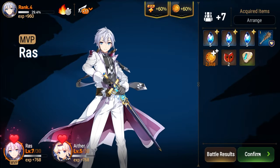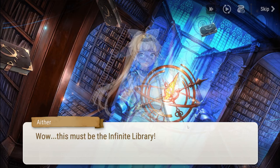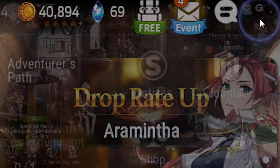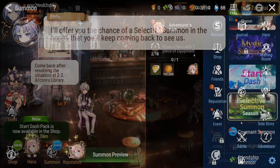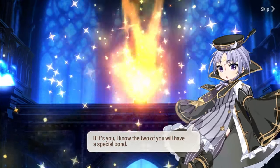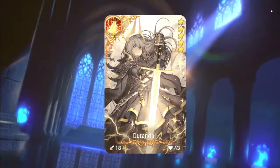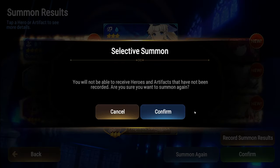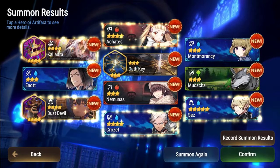Once you've cleared Chapter 1, Stage 4 of Adventure, you will unlock the Selective Summon, located on the game's summon screen, which can be found in the main lobby, or by hitting the four blue symbols in the top right-hand corner, which will bring up a menu of all of the game's features. The Selective Summon allows players to receive 10 random summons consisting of heroes — the game's playable characters — as well as artifacts, which are accessories that can be equipped to heroes to give them bonus effects. Don't like your initial 10 summons? Don't worry, you can try again as many times as you like until you find a set of 10 that you like.